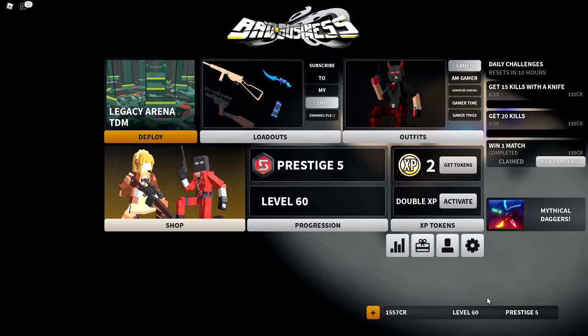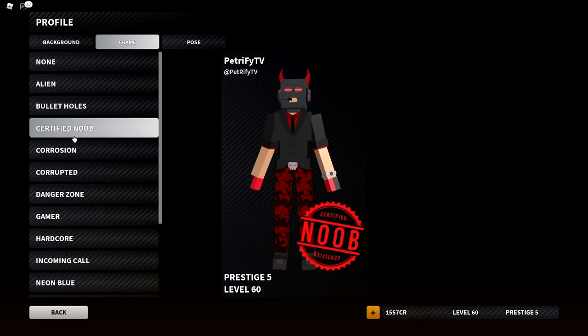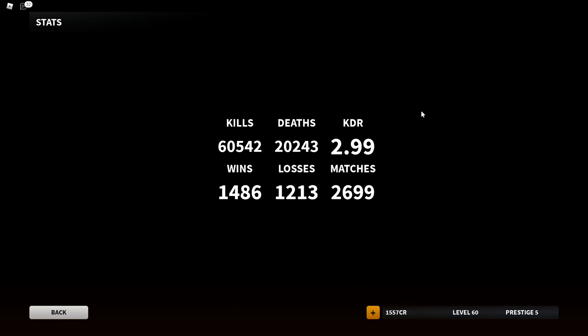Anyways, to start things off, the frame that I use is the Carbon Fiber. I also use the Certified Noob, and the pose is the Hover — I always use this as my go-to. For my stats, this is what we're looking at: 60,542 kills, 20,243 deaths.